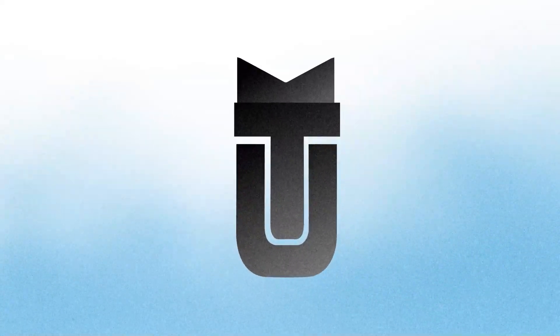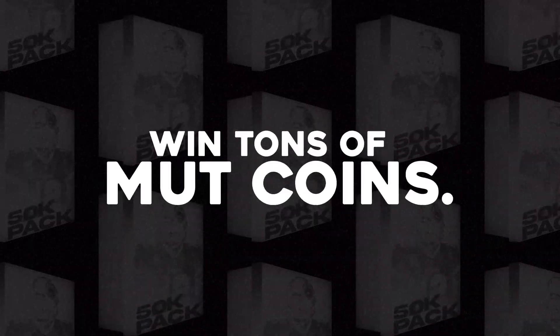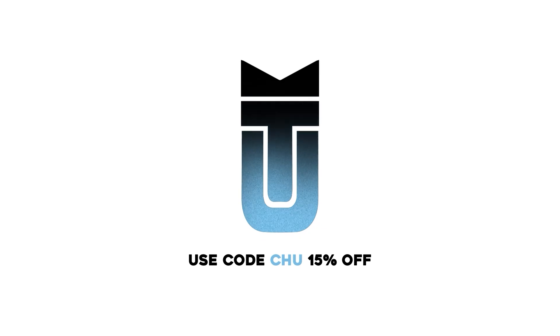Before we start today's video, I wanted to give a huge shout out to today's sponsor, MuttPacks.com. You can click the link down below and open exciting packs, win tons of coins, and withdraw your account right away. You could use promo code CHOO for 15% off. And when you sign up down below, you can get a free 10,000 coin pack as well.